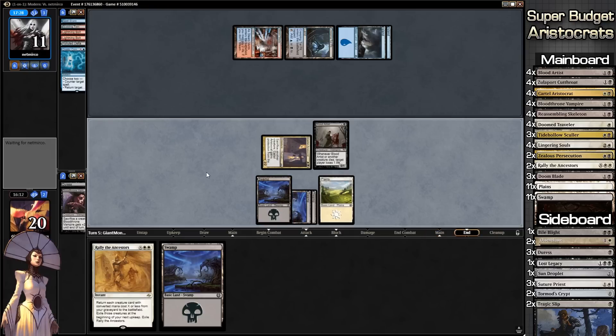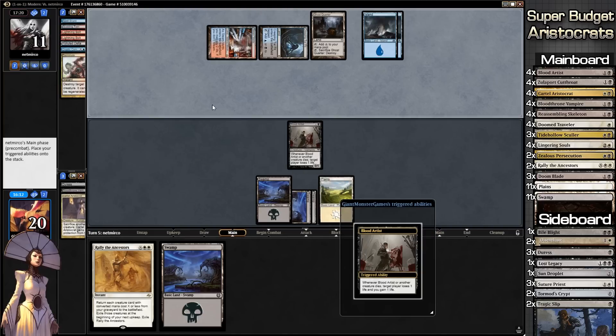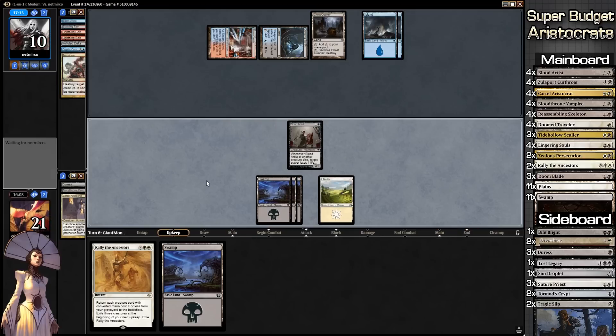We'll go to our opponent's turn. He's starting to get enough stuff to deal damage to us, which is scary. There goes our creature — killed with Terminate, that's okay. We're in an okay position. What do we draw? Please no more land — we've literally been drawing all of the land every single game.